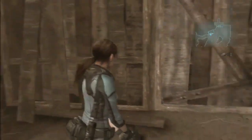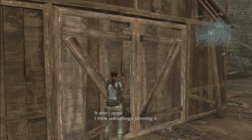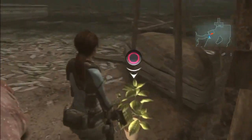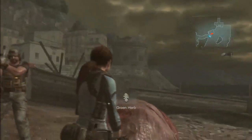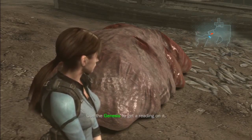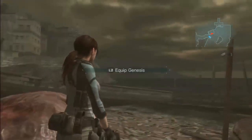Alright, let's pick up this herb. The skin's so pale, I've never seen anything like it. Use the Genesis to get a reading on it. Alright, let's go ahead and equip it. Alright, come on, read it. Scanning.